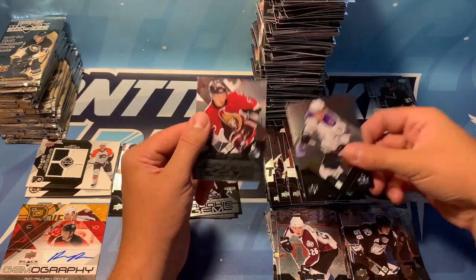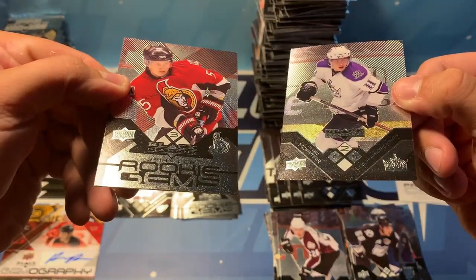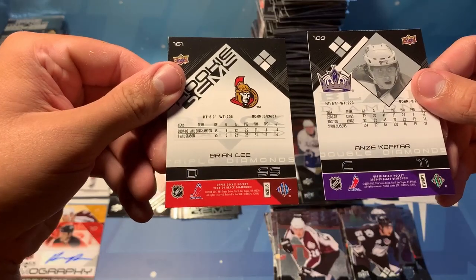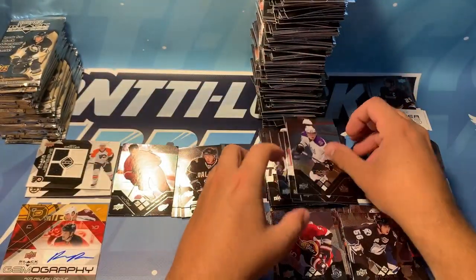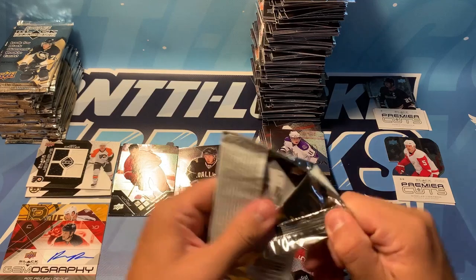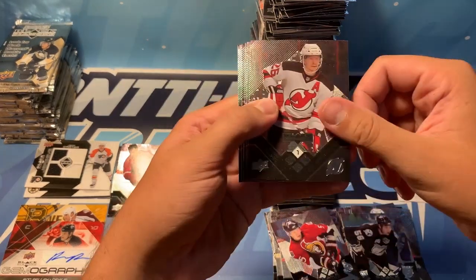Brian Lee went ninth overall to the Sens, Anze Kopitar went eleventh to the Kings. Kopitar obviously being the far better selection at the time and now. So yeah, both were 2005s — that was Crosby's draft. Crosby, Bobby Ryan, some other guys. Number nine Brian Lee, number eleven Anze Kopitar — bit of a shame, but moving on.